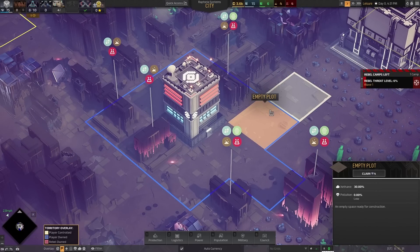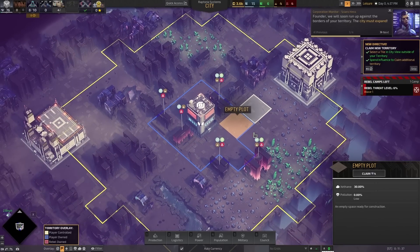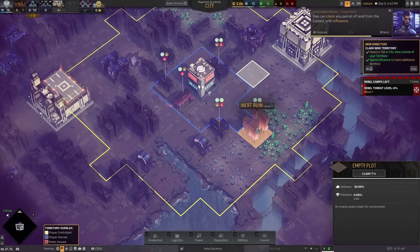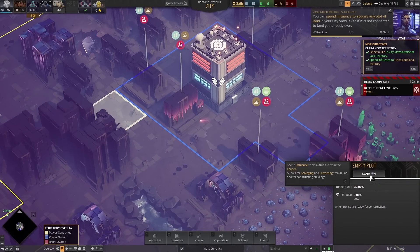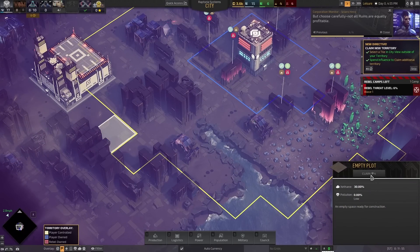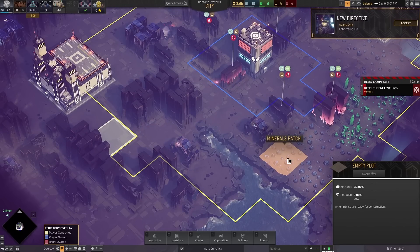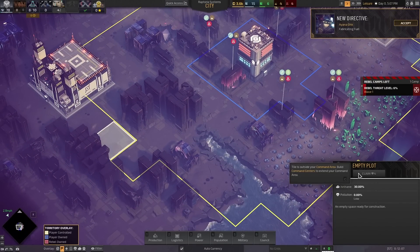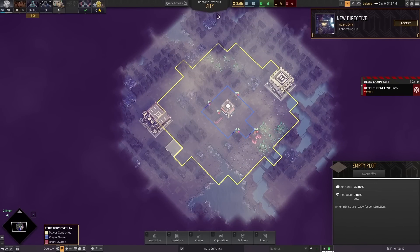Founder, we will soon run up against the borders of your territory — the city must expand. You can claim any parcel of land from the council with influence. You can spend influence to acquire any plot of land in your city view, even if it is not connected to land you already own. But choose carefully — not all ruins are equally profitable. We can claim any area inside the yellow boundary. We can expand upon this with other buildings, so eventually our influence can grow.